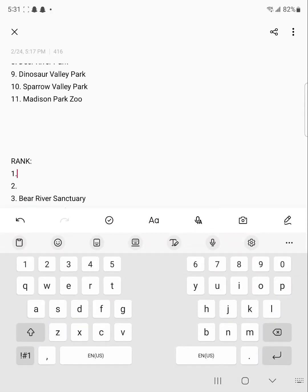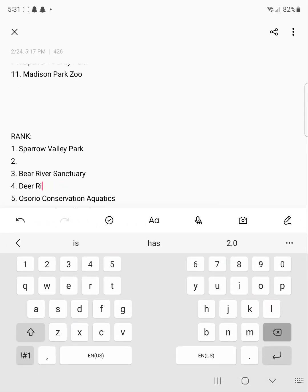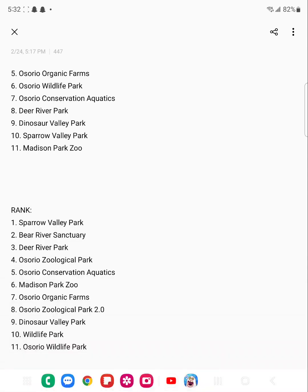Up next is Spirit Valley Park — this is obviously number one because it's my favorite zoo and it was the first zoo I made using actual sandstone for the path instead of dirt path. Madison Park Zoo will not go in second place — I don't know what I was thinking. Let me update my list. I might put A Zorozological Park in fourth because that was pretty good, but Madison Park Zoo I did not like — the design was horrible. The only good enclosure in that zoo was the osprey, because ospreys are cool and I based it off Spirit Valley Park.